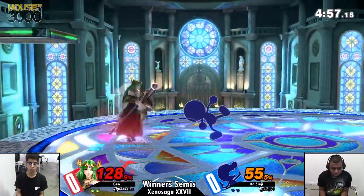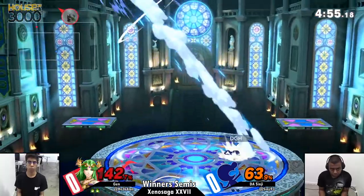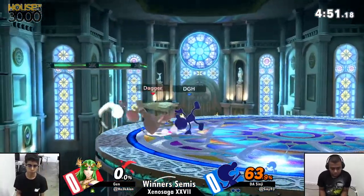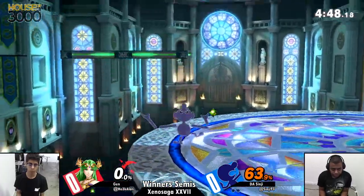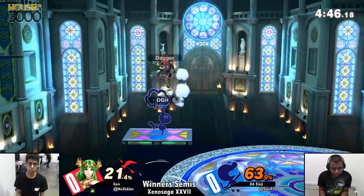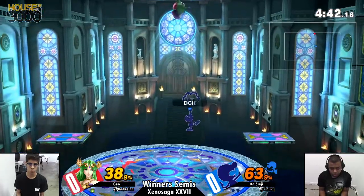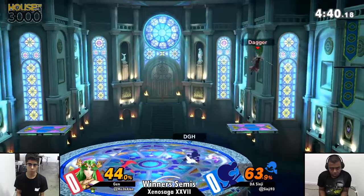Just jump on him — he gets a forward air, down air, one on the spin attack. Sinji's up with a great lead. I'm 63 against Sinji's — Jen's last stock. It's so good for Game & Watch, it's so good in general.